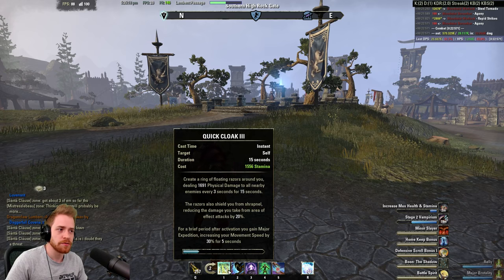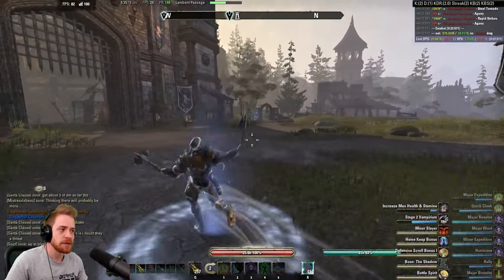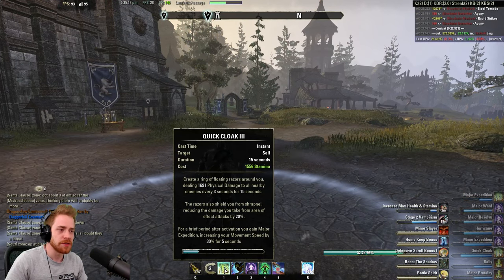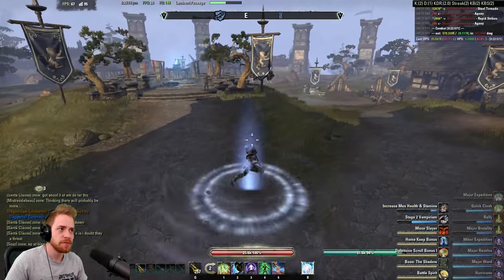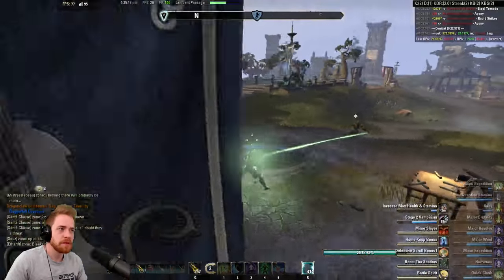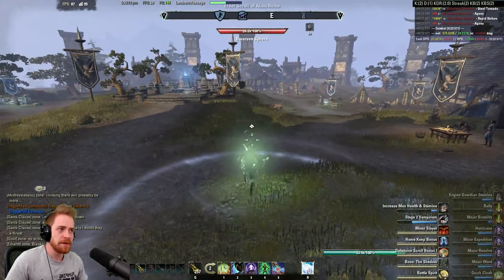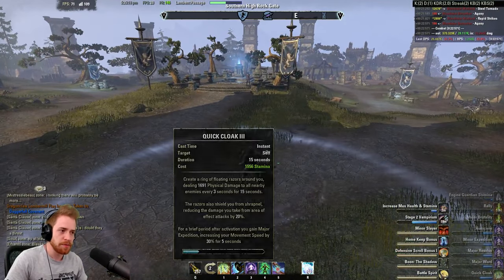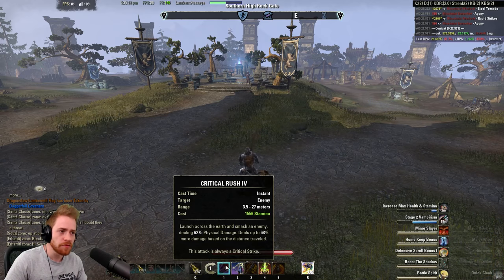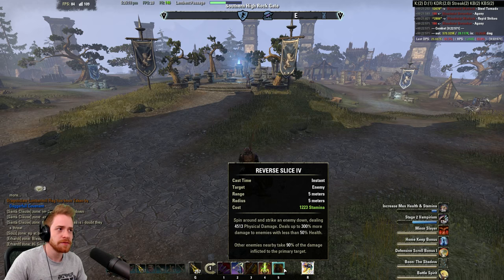As far as my bars go, they're pretty much the same as my last build, minus I don't have the Bow slot - I have Quick Cloak, which gives me Major Expedition. This is a pretty cheap skill. Hurricane's giving me Minor Expedition, Quick Cloak gives me Major Expedition, so between them I ramp up my speed. I sprint a lot. Other skills: Shuffle, Vigor, Dark Deal on the back bar. Front bar: Crit Rush, Streak, Dizzying Swing, Rally, Reverse Slice.